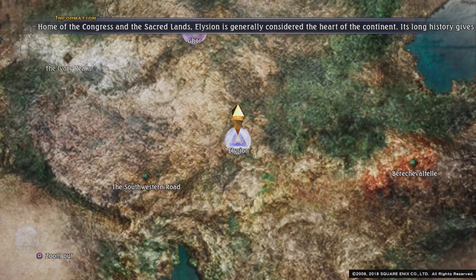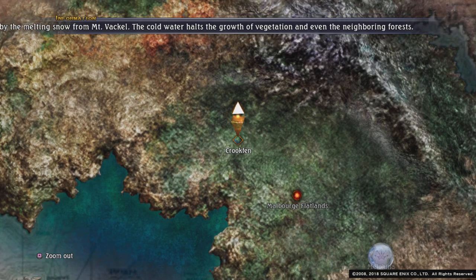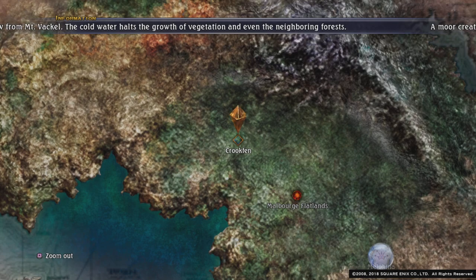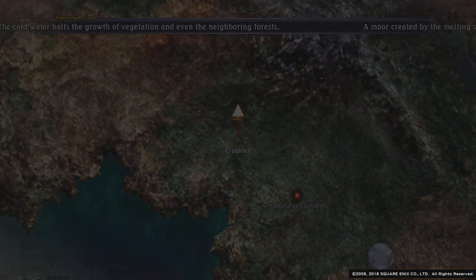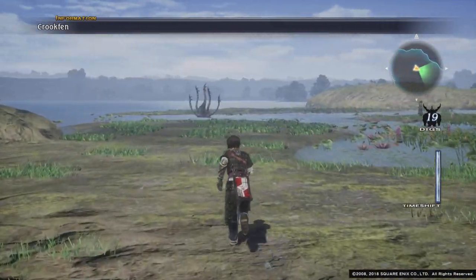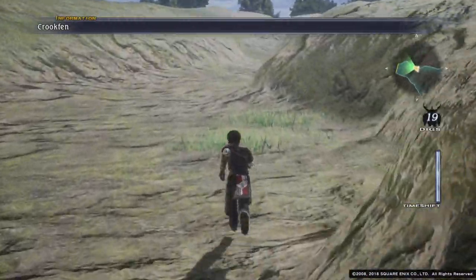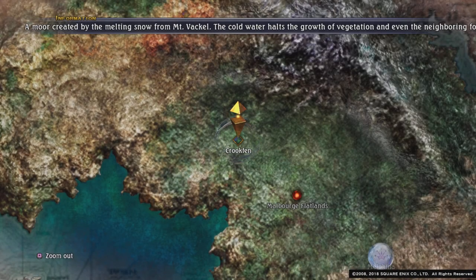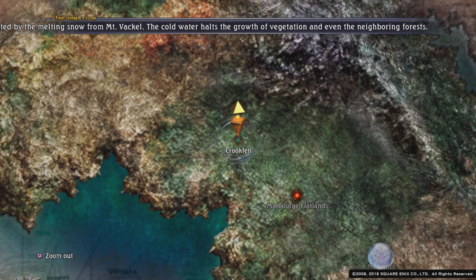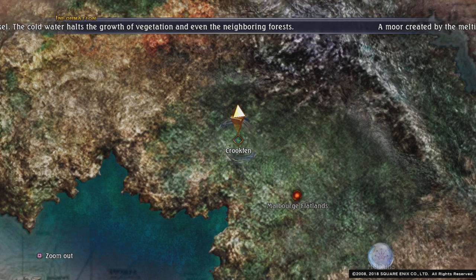We are now going to Crook Fen, because what we want now is Deatramas and we require 12 of them. Let's see if they have spawned — hopefully they will have. No, we've got more of those, we don't want them. So what I shall do is make a save and keep zoning in and out until they spawn, and that's when you will join me. I will see you then.